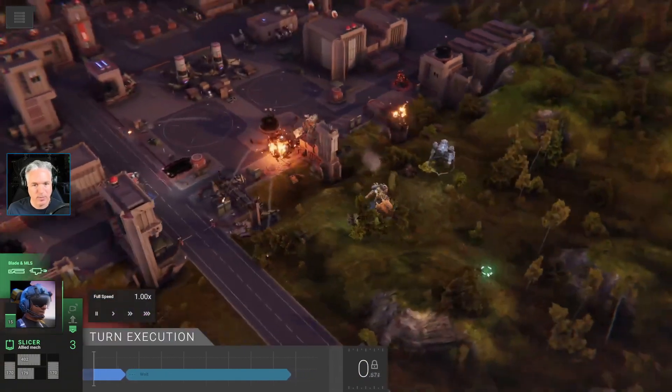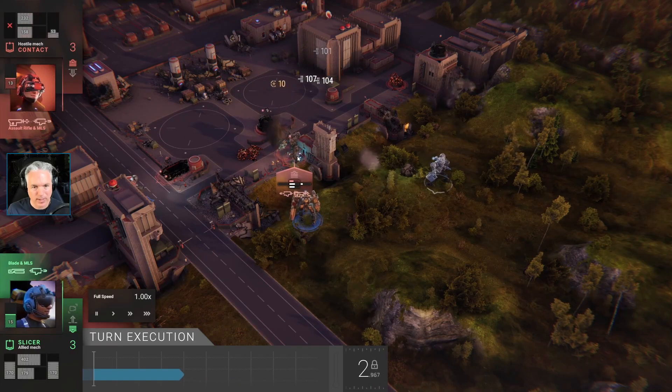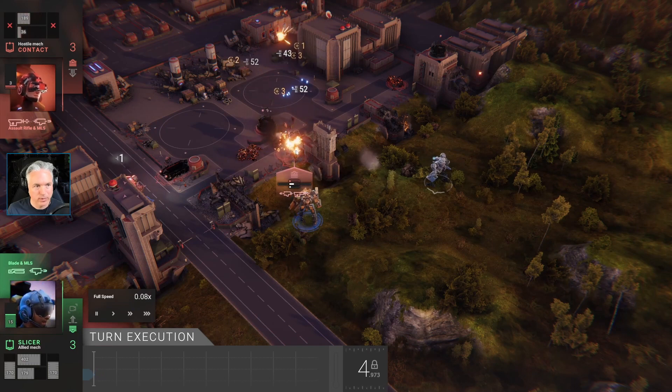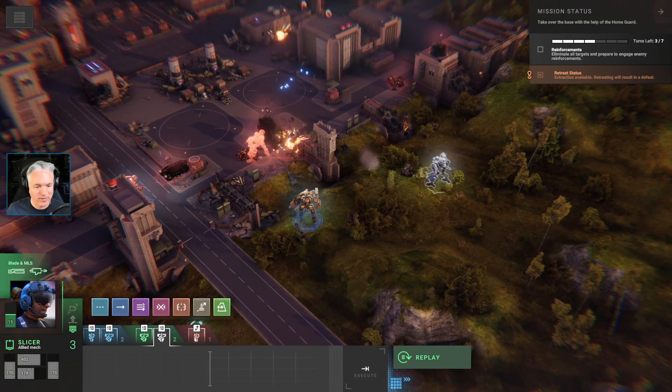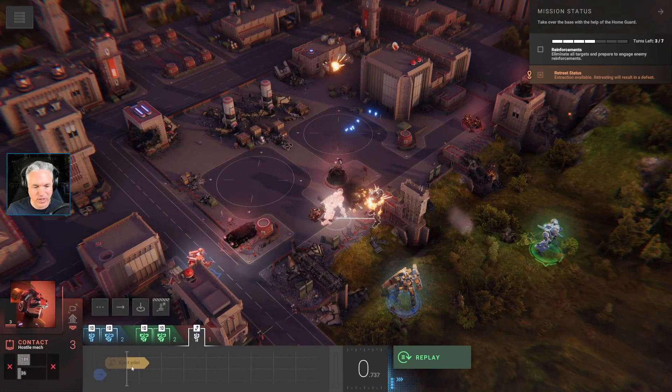This is going to take this guy — boom, blast blast — no. Oh my goodness — oh, he is ejecting though. So we're not going to worry about him anymore. Retreat status: extraction available, but retreating will result in defeat — we don't want to do that. So what we are going to do now is turn around and start blasting all of these things that look like alarm towers from that mission where we liberated the village.